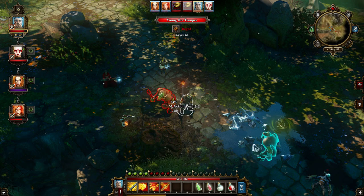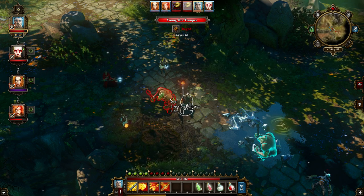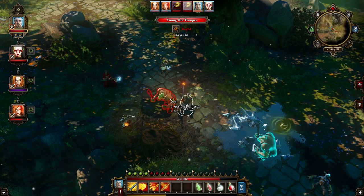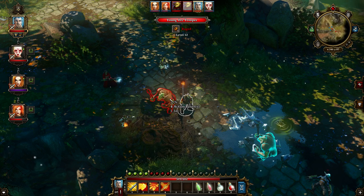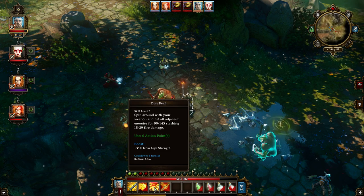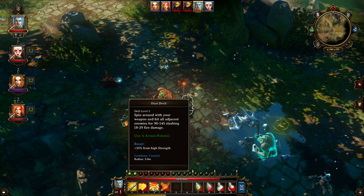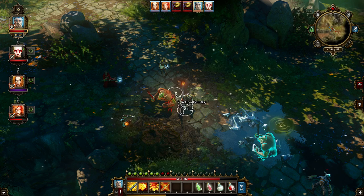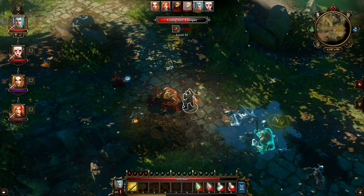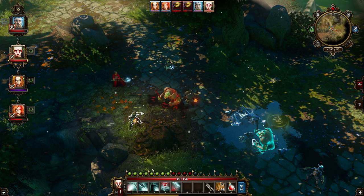How come I didn't get attack of opportunity on this guy? Crippling blow is not all that great honestly. There aren't that many interesting warrior skills in my opinion. I probably should get the ones that buff the whole party or debuff enemies — something like Inspire Loyalty — because I'm not using hardly any warrior skills. Battering Ram's good, Dust Devil's okay if you're surrounded by at least three guys since it's expensive at six action points, but it can potentially do crazy damage.